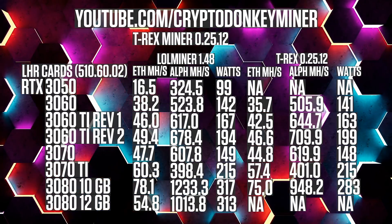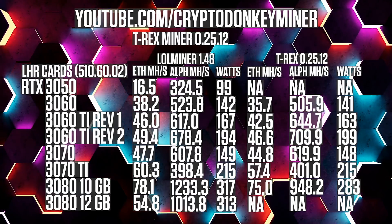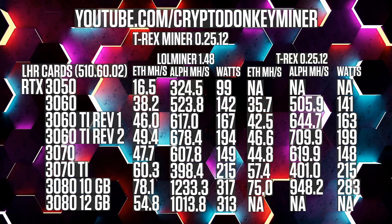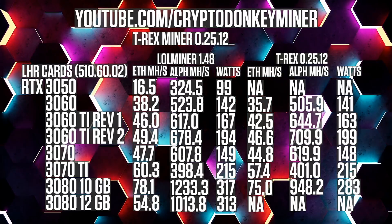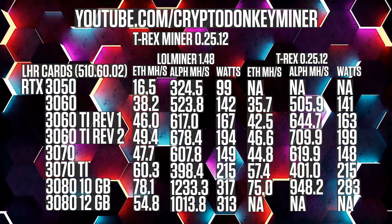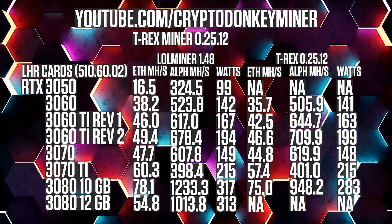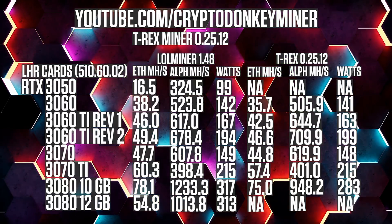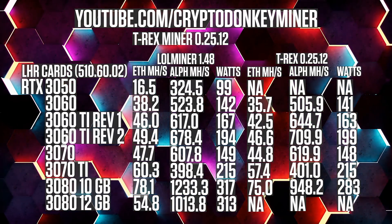Now let's have a look at Ethereum plus Alephium dual mining. The results for Lolminer are taken from my dual/triple mining video — go check it out, link in the description. Here the picture is very different. The RTX 3050 and RTX 3080 12GB never unlock, simply due to the LHR value not being able to go lower than 43. Also, the new LHR unlock tweak doesn't work for dual mining, as stated in the changelog. So when it comes to dual mining with an LHR card, Lolminer is by far the king — not only is it faster, but it also supports Ethereum plus Toncoin.